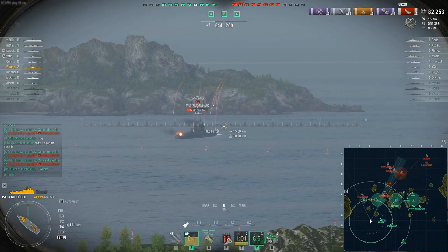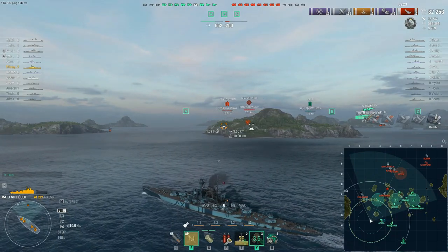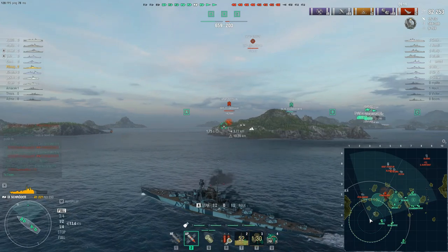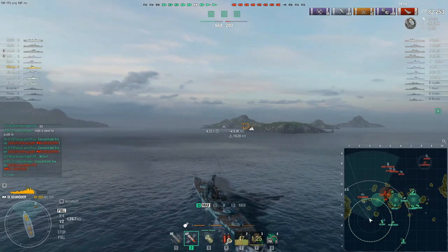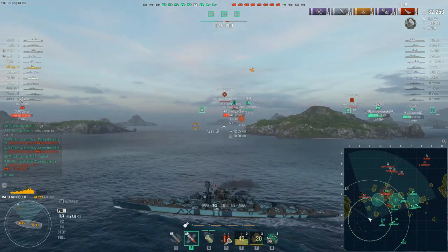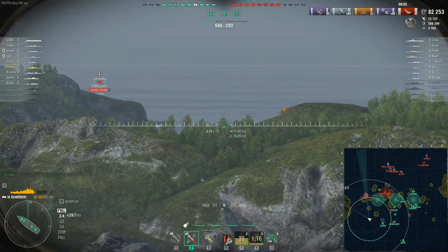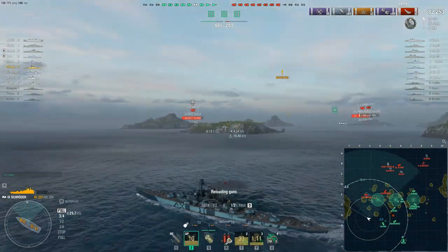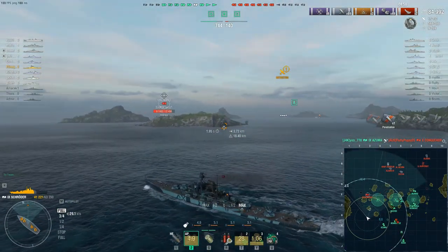So we're going to keep taking our time here. He's got his fancy heal off. We don't really need to push in against Stalingrad — I think he might be reversing out here. I don't really need to throw my ship away just to try to kill him. Doesn't mean I'm not going to take some shots at him, because he's broadside to us. Stalingrad has a pretty vulnerable broadside if you aim well. We got the Conqueror — well done!